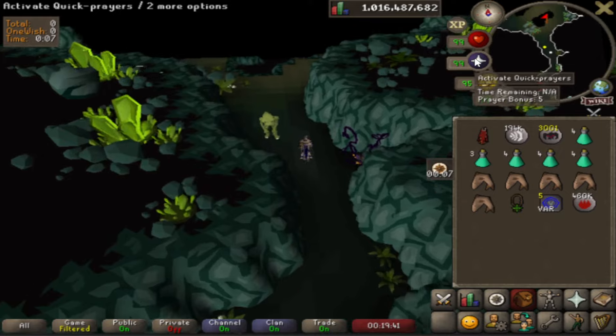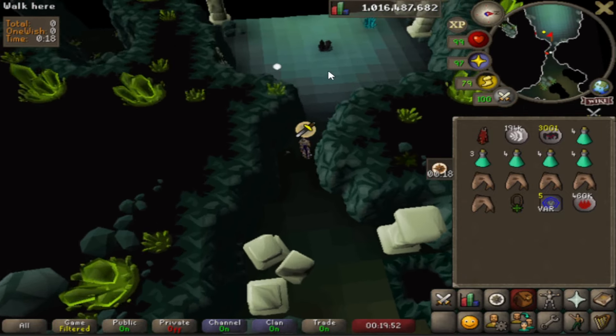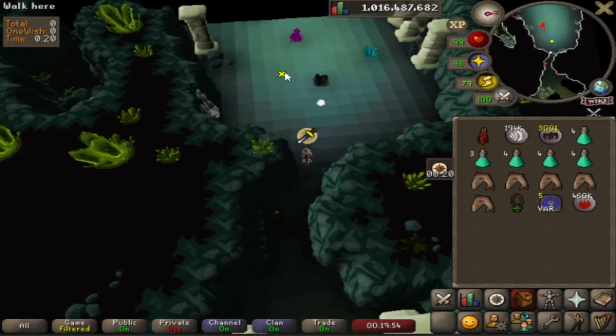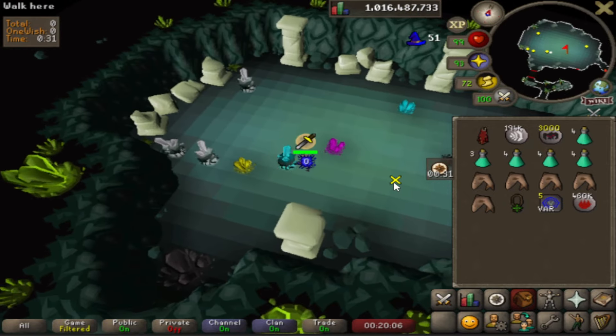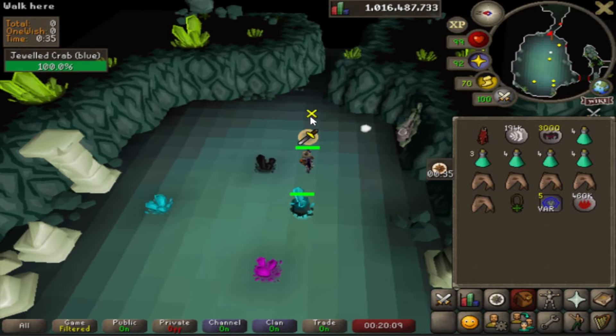Go north into the first room, then west into the second room — in this room you will find some crabs. Attack any crab of your choice, then lure it back into the first room we just passed with the funny-looking green creature. Make sure you stay close to it or it will lose aggression.